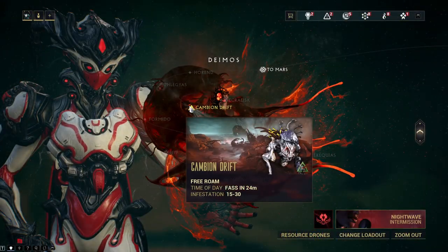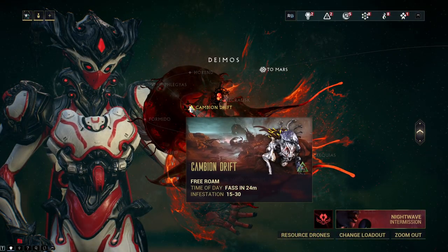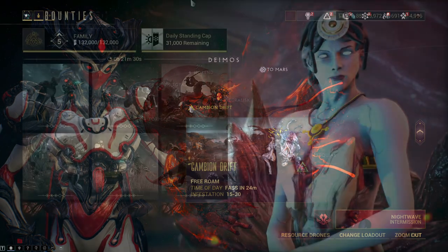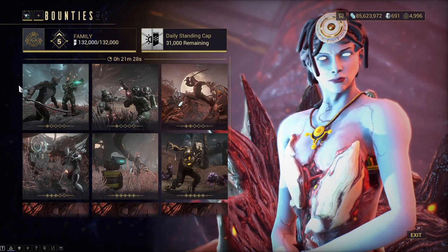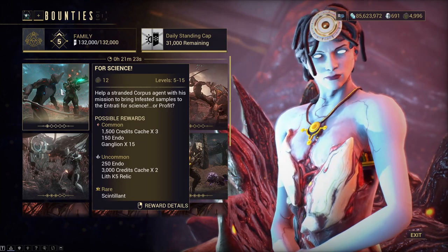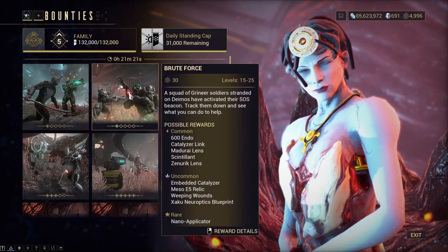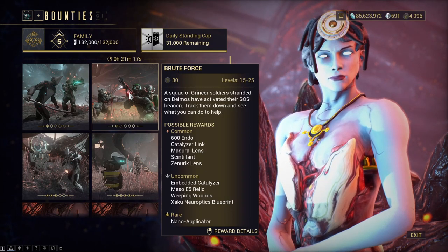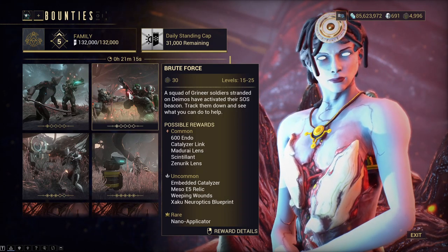There's a few ways to get Sintilent. The first one being the bounties of Cambion Drift. This way is extremely unreliable though. It can drop from the third stage of tier 1 bounty with a bizarre 8% drop chance, and you can also get it from tier 2 bounties, from about 18% drop chance on the first stage to 8% drop chance on the second one and zero on the third.